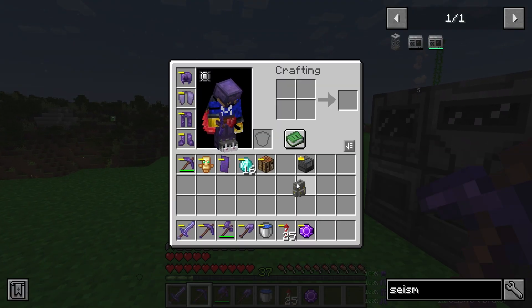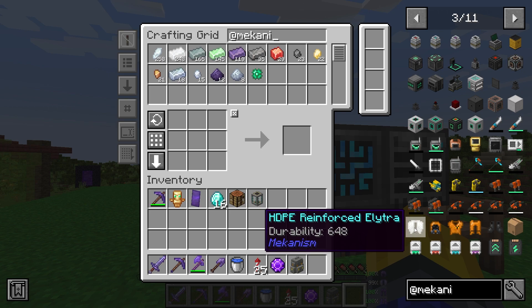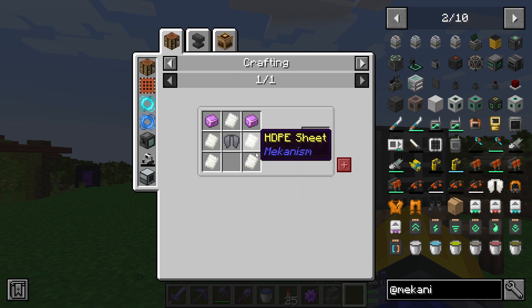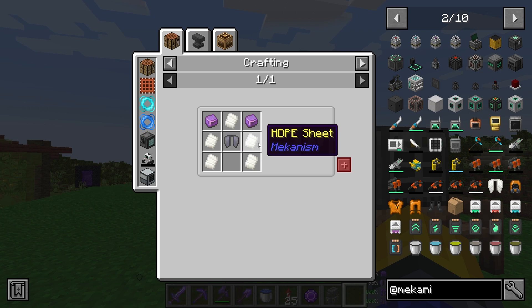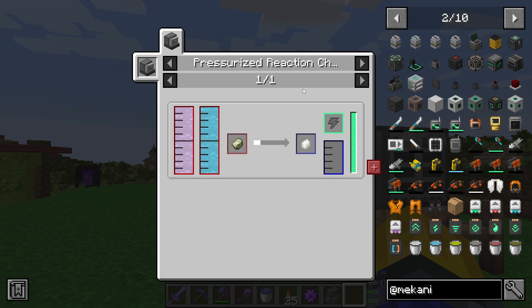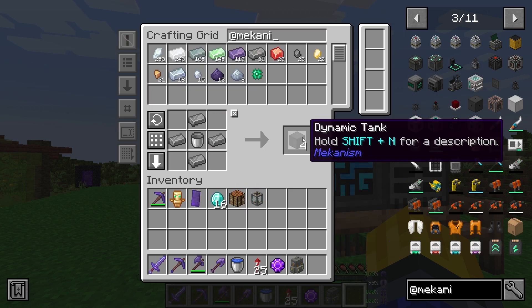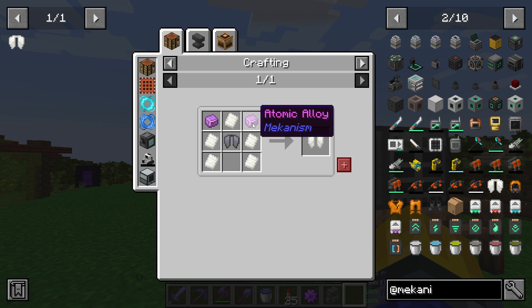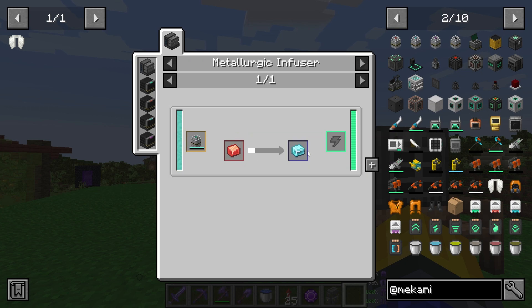The first main thing for this episode is the HDPE Reinforce Elytra. What is it, how does it work — does it let you fly with energy, or does it increase durability? I have zero clue. To make it we need a pressurized reaction chamber, which is a big fancy machine requiring a lot of stuff. So let's make four dynamic tanks first, and then we need a metallurgic infuser — we just need some infused alloys and diamond dust.